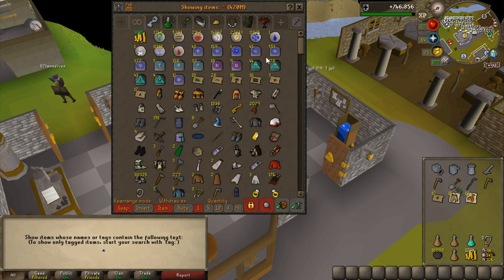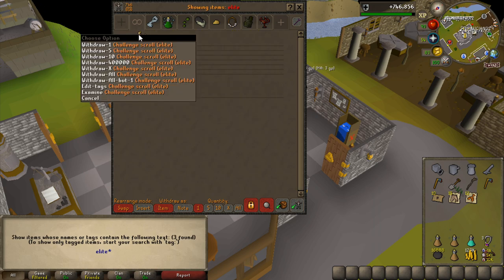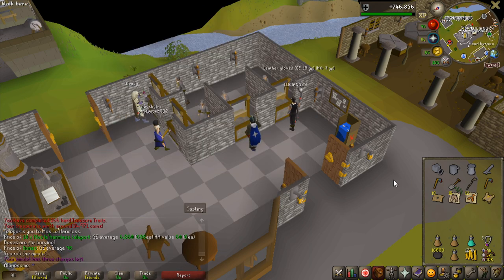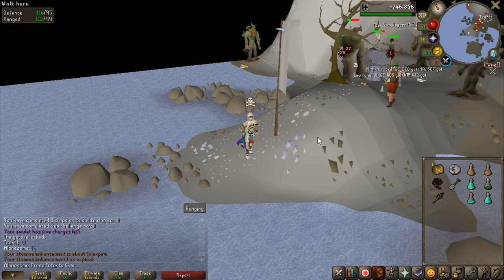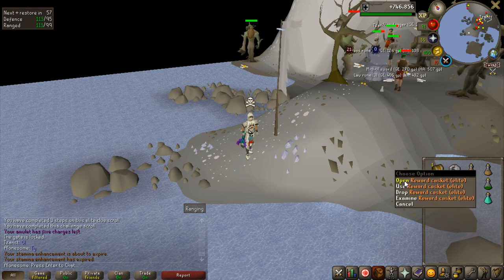Oh my goodness look at this guys - I was 100% sure I had no elite clue in the bank. Then I thought, how have I not gotten an elite in like four months of doing PvMing? There has to be some reason for it. I type in 'clue' and there's nothing. This is how I found all my other clues. Then I typed 'elite' and I had a challenge scroll from an elite. So we do have an elite to complete. I had already done three steps so I only had to do two more to complete it. Let's see what we get for the elite - 156k.